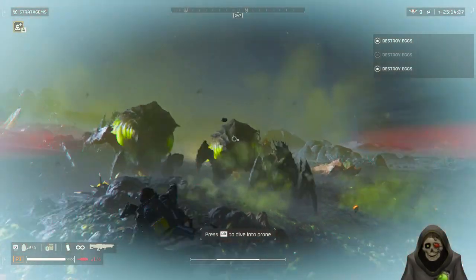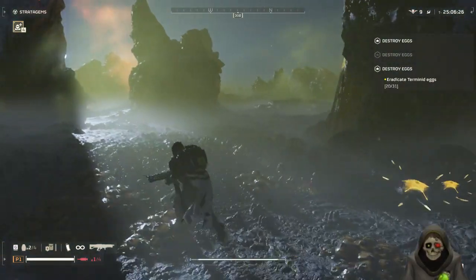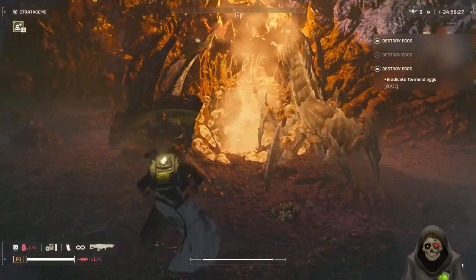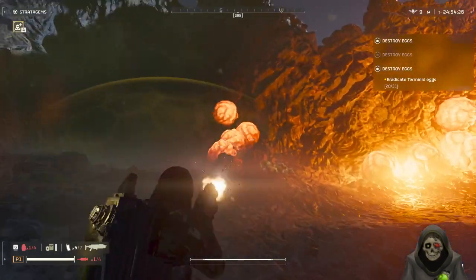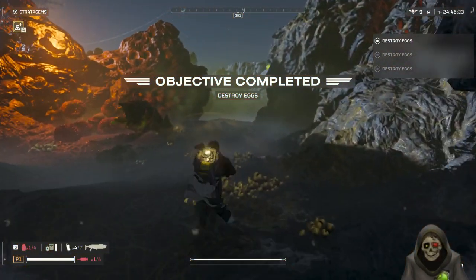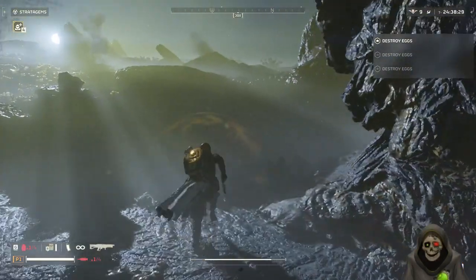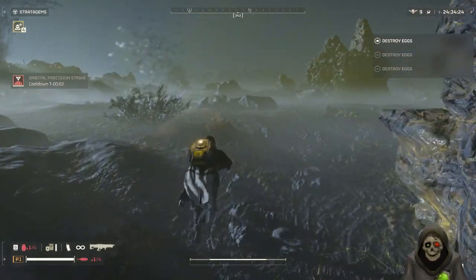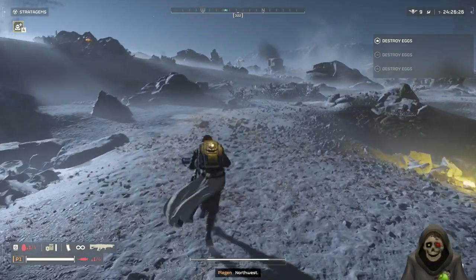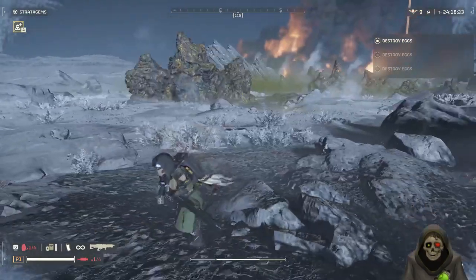I'm going to throw a grenade and miss — of course, because that's how that goes. I'm going to ignore some of those guys for right now and push to the nest. That nest only had 31 to kill — structure destroyed, let's keep going and make my way away from those enemies. When it comes to higher level missions, it's really all about resource management and avoidance — you don't really have to fight everything.